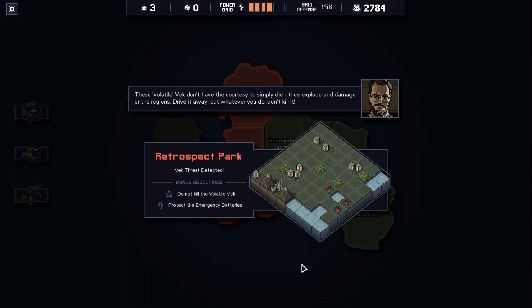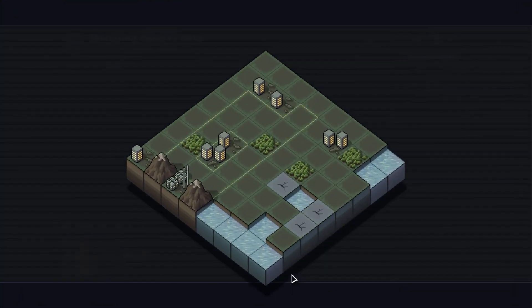These Volatile Vex don't have the courtesy to simply die — they explode and damage entire regions. Drive it away, but whatever you do, don't kill it. Alright, we'll try.